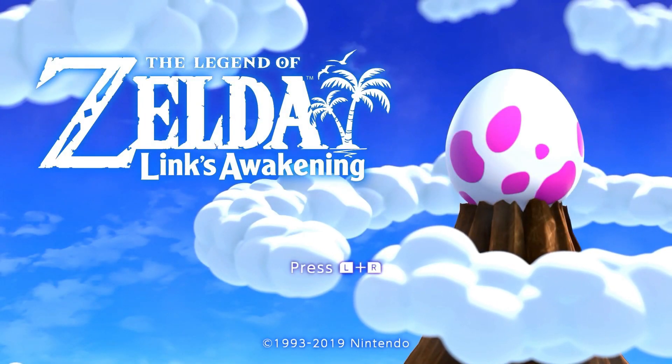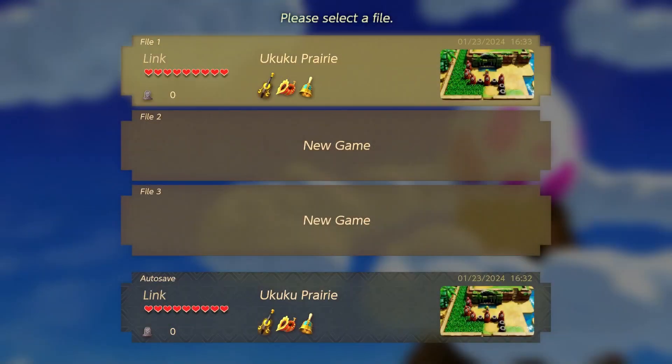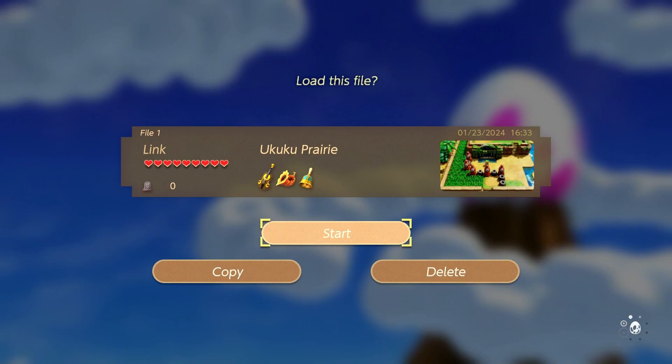Hello everybody and welcome back to another episode of our Link's Awakening Let's Play. Last episode we tackled another dungeon, I believe it was called the Key Cavern or something similar, getting the Pegasus Boots. These open a lot for us in the overworld as well as make it a little bit easier to get around nice and fast, which I'm sure we'll find very useful as we explore all over Koholint.